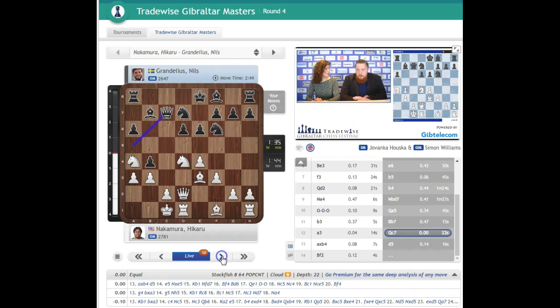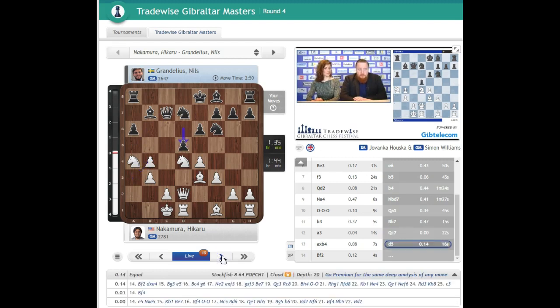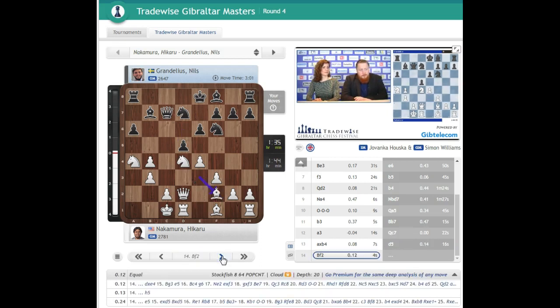White takes on b4. And now d5 — this move to try to release the bishop. It's also threatening e5 — potentially e6, e5 followed by d5, d4. Very interesting. After bishop f2 being played, sacrificing a pawn when you're going to castle on opposite sides of the board is very normal. I really wouldn't worry about being a pawn down here as black, because it's very unlikely these positions ever get to an ending.